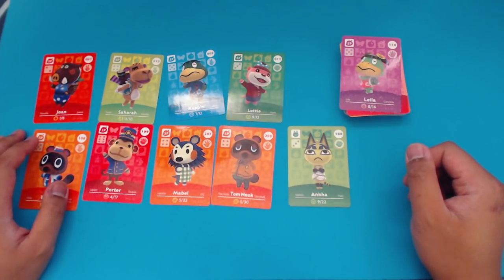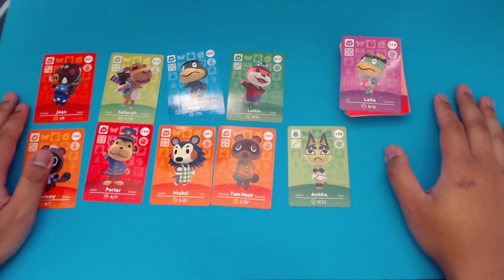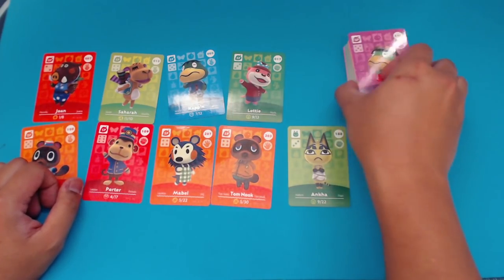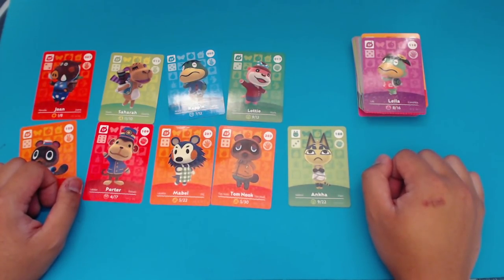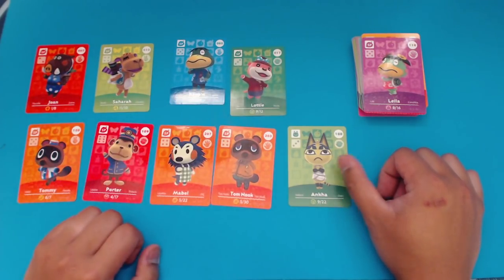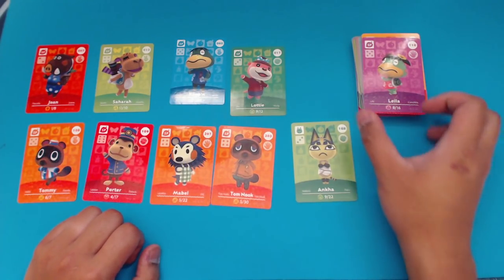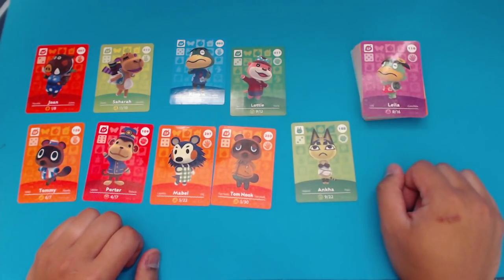That will do it for this unboxing video for the nine more packs of Animal Crossing Amiibo cards. I hope that you all enjoyed, I hope this was fun for everybody to watch. Leave a comment down below — which NPC or which villager card that was pulled in this video, if you were opening a booster pack, you wish that you had opened up yourself. As always, if you enjoyed this video, please be sure to give it a like. And if you're new to the channel, be sure to subscribe and turn notifications on. Until next time, everybody take care of yourselves. Have a wonderful day. Be safe, be well, and I will see everybody next time. Thank you so much. Bye.